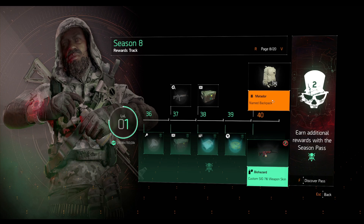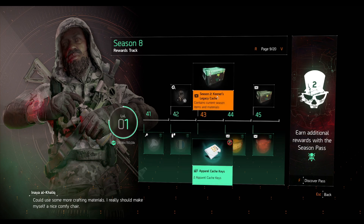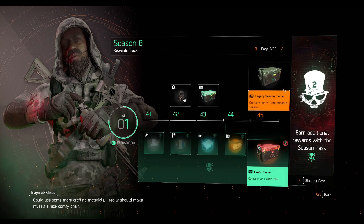Next we have the Metador, which is a really good Dark Zone exclusive backpack. I'm trying to remember the talent... it's Perfect Adrenaline Rush — yes, Perfect Adrenaline Rush, now I remember. You will get Perfect Adrenaline Rush from this Dark Zone exclusive backpack, the Metador.